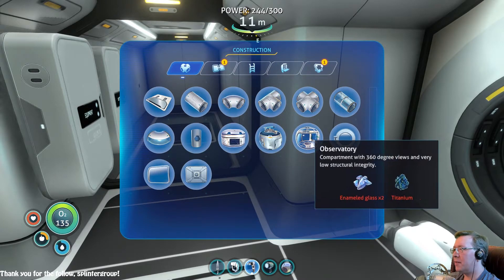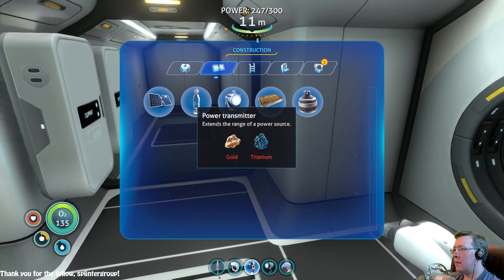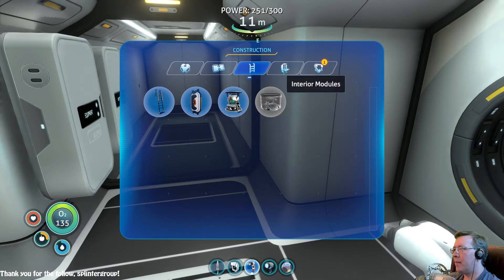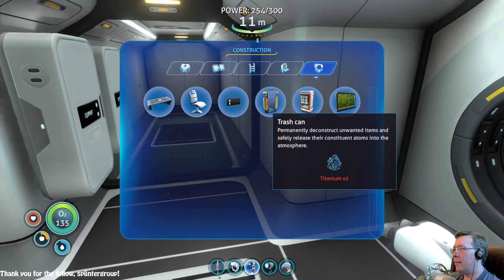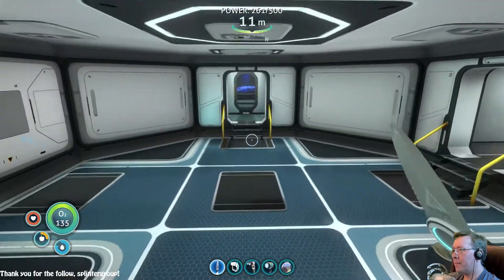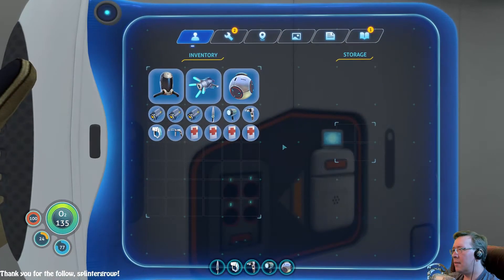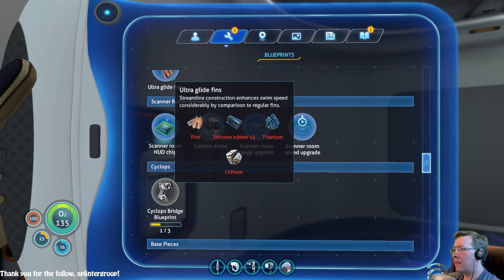Unless there's something I really want to build so I can extend... I can make a much larger base then. That is interesting - permanently deconstruct unwanted base pieces. So that's another way to get rid of all excess stuff. Interesting. Scanning room - we have the blueprints for those things.